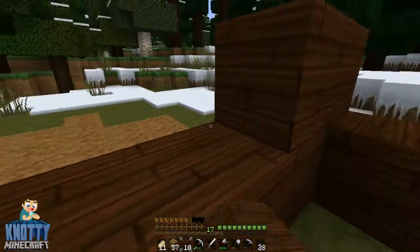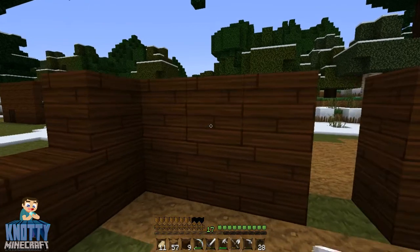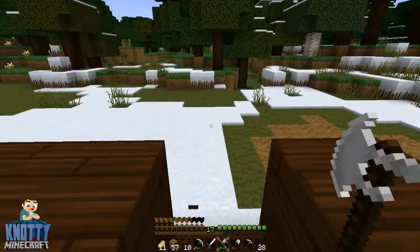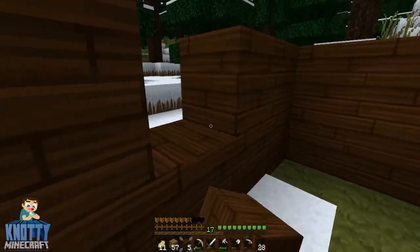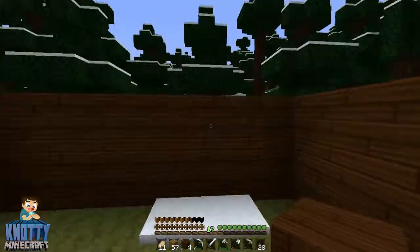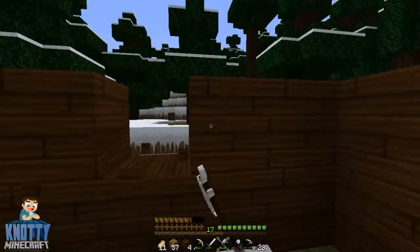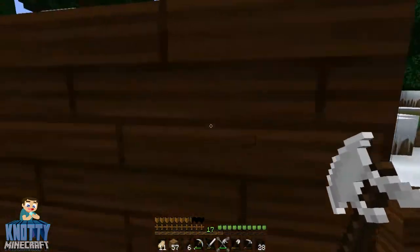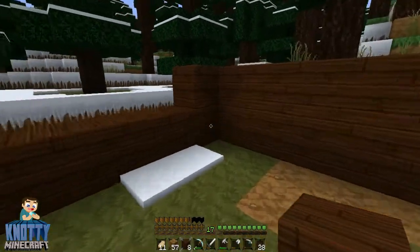So this is going to be the base. Maybe two front windows here, like that. Yeah. And then we're going to have to adventure off and get some sand. We'll do the same with the other side — take away these parts and have side viewing windows, like so.